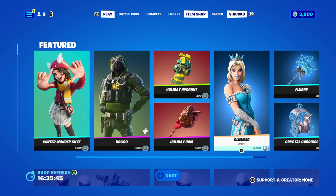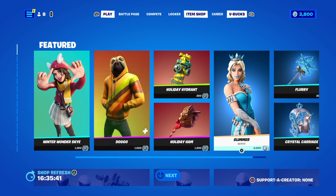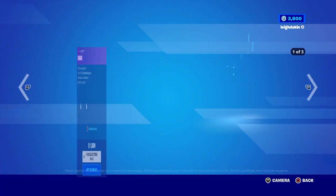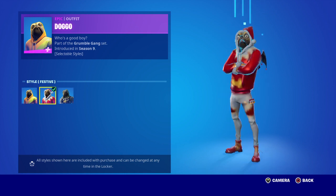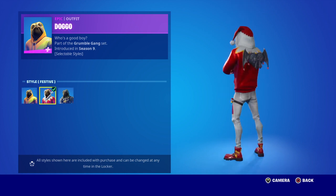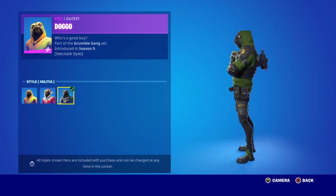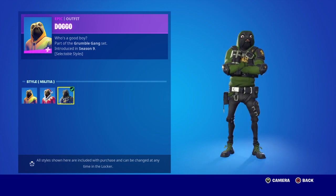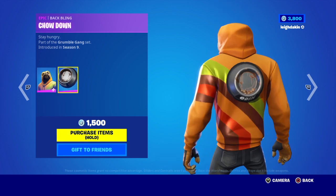Today we have got Glimmer and Doggo back making a return. Did the Winter Wonderland sky yesterday — Doggo has got selectable styles. He's got this orange one, you can run around as a Christmas Doggo, or you can run around as a military Doggo. The choice is yours — it's 1,500 V-Bucks. The Back Bling is the Damp Dog Dish.